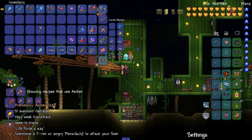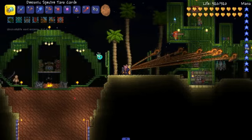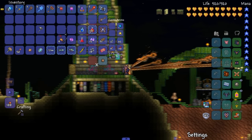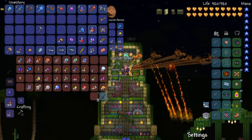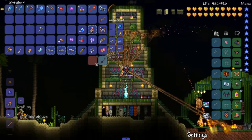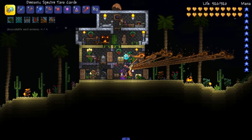Boom bada bing - prehistoric amber staff. There's a lot of damage for a pre-hard mode thing. Some t-rexes and angry pterodactyls to attack your foes. So we need 12 sturdy fossils, 2 amber, 3 vials of blood. Do I have vials of blood chilling somewhere? I feel like I do, somewhere. Is this a vanilla weapon? I don't think this is a vanilla weapon. I already forgot - sturdy fossils? Vials of blood.